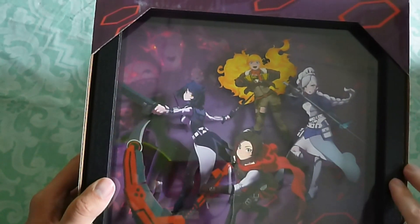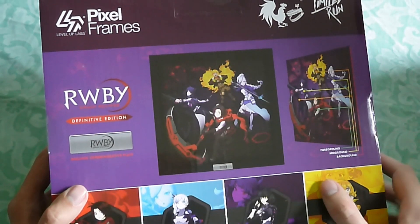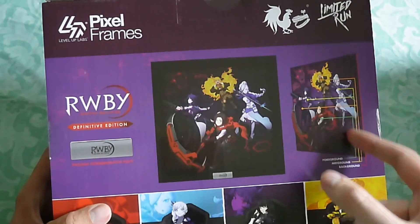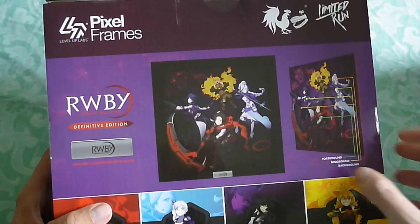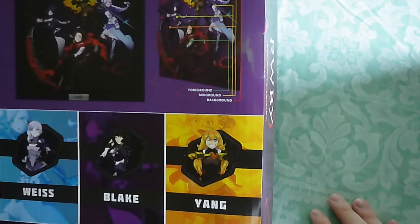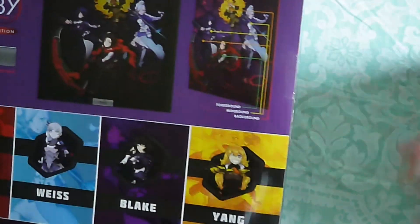I'm going to keep this in its proper packaging, but it also comes with a commemorative plate. So Ruby is part of the foreground of the box. Then Blake, Yang, and Weiss are the middle ground, and the background is the actual background with the drum and everything. This is actually kind of cool.